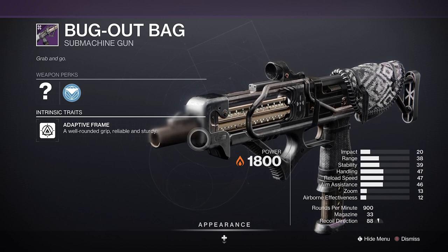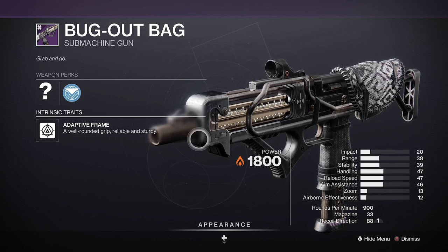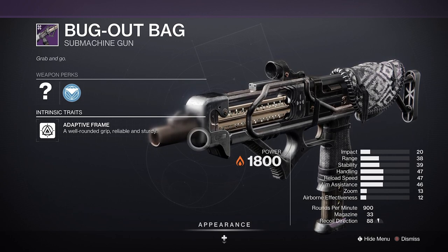Either way, you'll want to look for a range masterwork. Then, in the first slot, you'll want to slot Fluted Barrel to help boost up the weapon's handling and stability. But from there, it diverges.